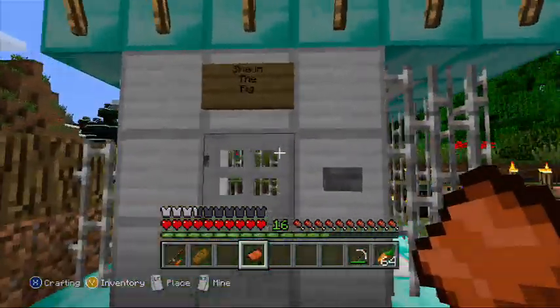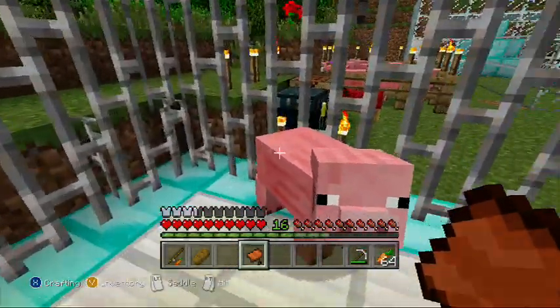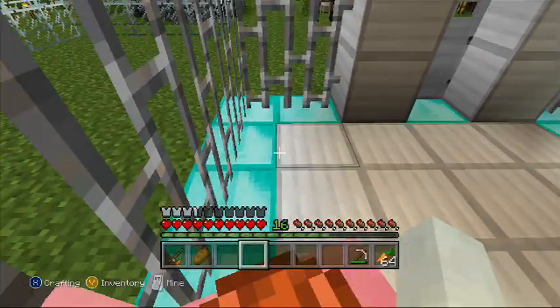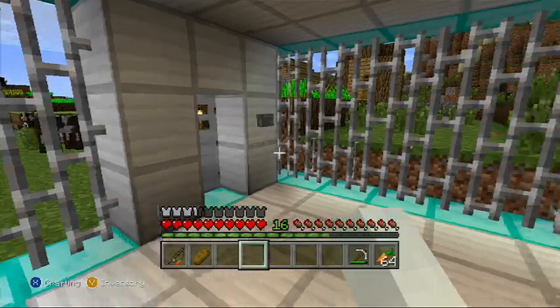So here I have a pig — Sean the pig. So what I'm going to do to get the saddle on the pig is LT click on it — your left pointer finger — and see, now it just goes on the pig, which looks really cool. And now I'm just like sitting on a pig. I'm one with the pigs.